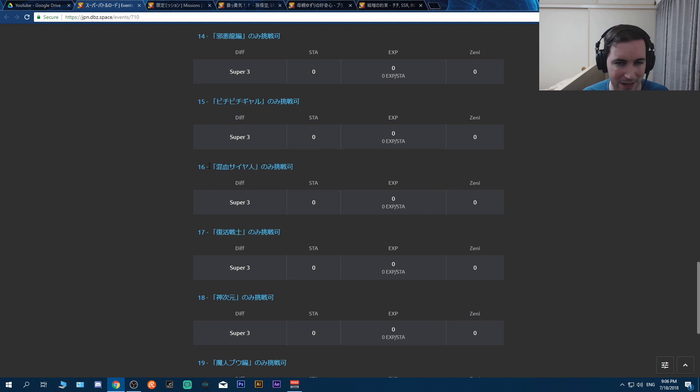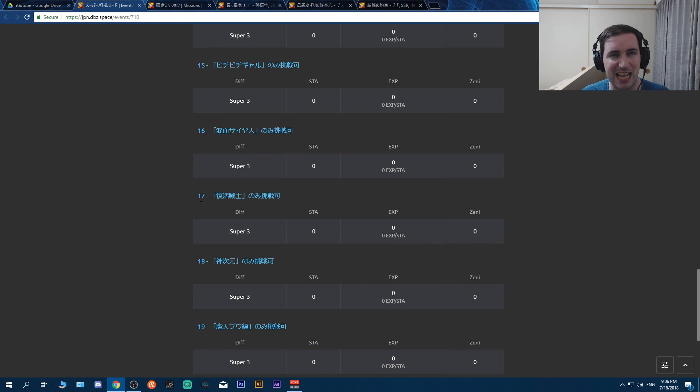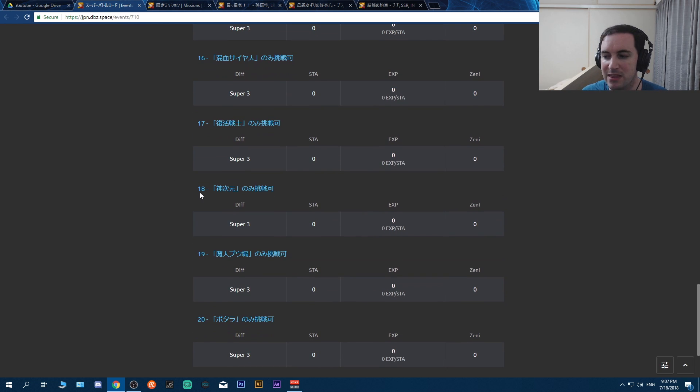Next is the Half Saiyans stage - Ultimate Gohan finally making a comeback, though his team is still a little weird so I'll need to do some testing. Resurrected Warriors I think will probably be pretty easy. Angel Golden Frieza is a great tank as long as his HP is above 50%. EZA Cell will be amazing on that team. King Piccolo - the INT one from the World Tournament - gives minus 25 ATK to all enemies, and Kid Buu hits hard plus heals.